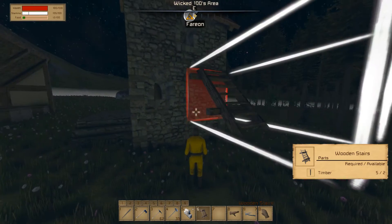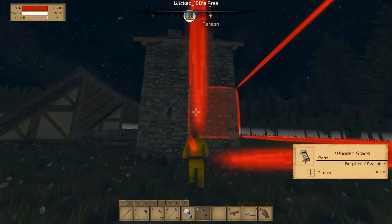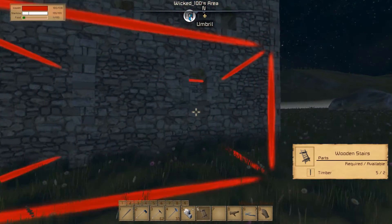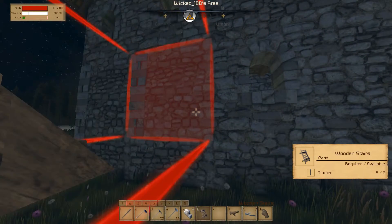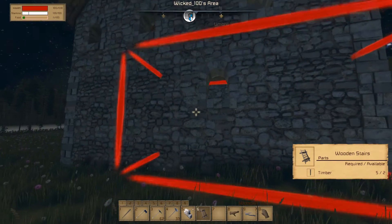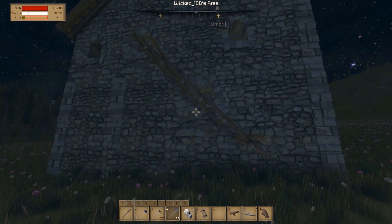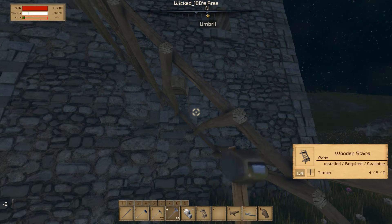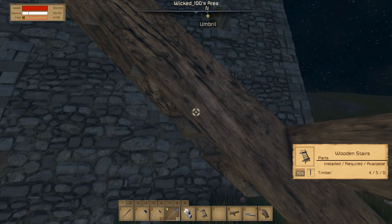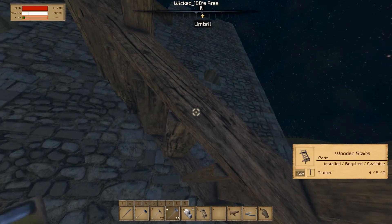Wait, they take two blocks? That doesn't seem right. It takes a few timber. There we go, like this. Yeah, I'm gonna make it. It does take some timber, but I don't have enough timber.